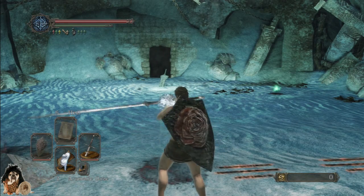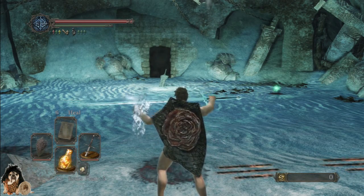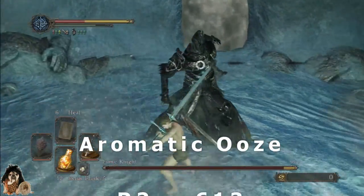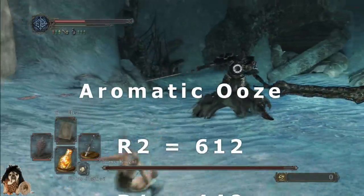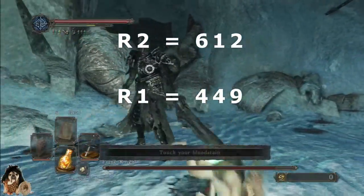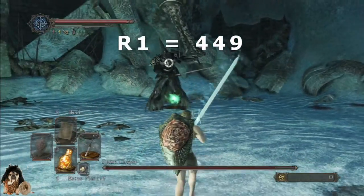Aromatic ooze first. I'll do a strong attack and a light attack while wielding the weapon two-handed. Two-handed strong attack — that's 612. I'll have to catch the light attack on the recording.